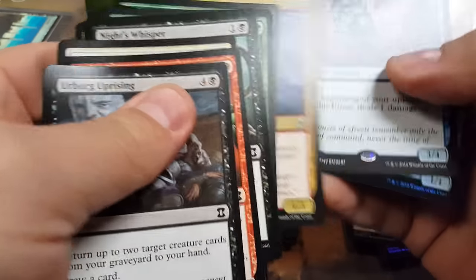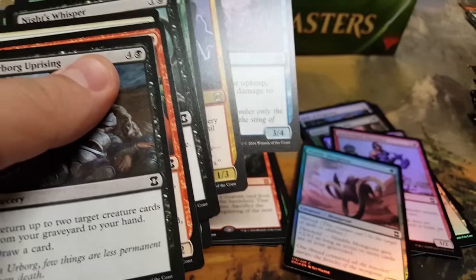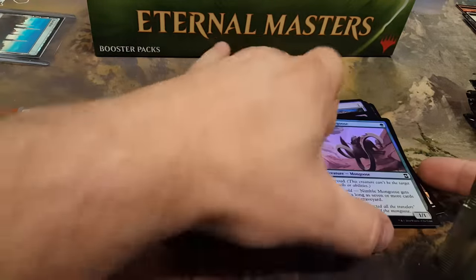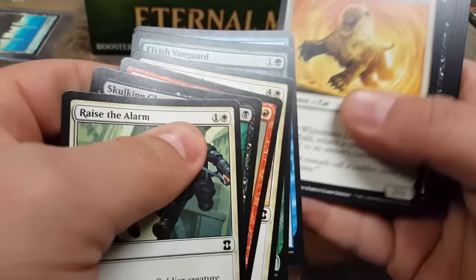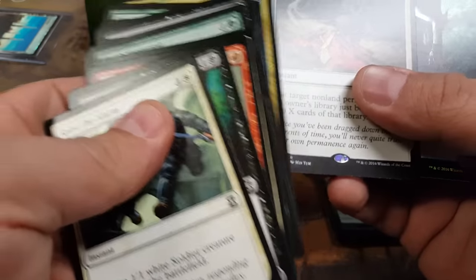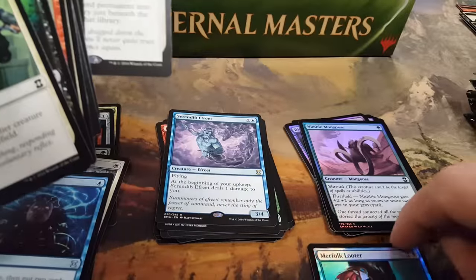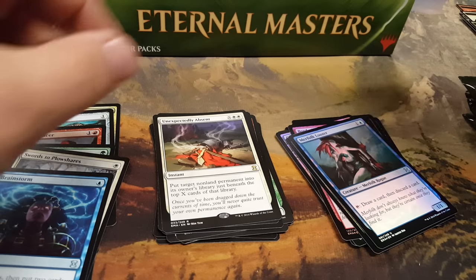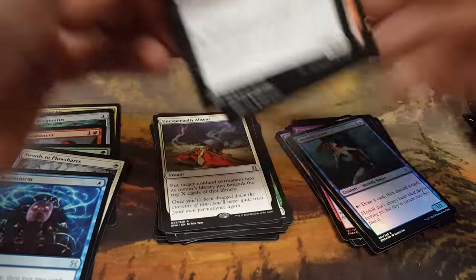Feel the Souls, Harmonize, scarab garbage. Elvish Vanguard, Counterspell, Armadillo. Unexpectedly Absent and a Merfolk. A foil Nimble Mongoose is 12 bucks — so a foil common paid for a pack. Nimble Mongoose, nice. They used to be like 30 bucks before they reprinted it.